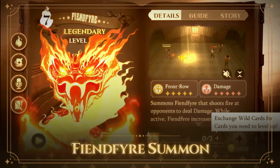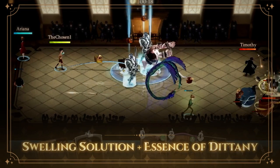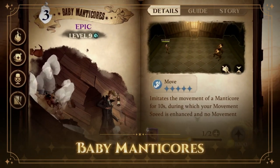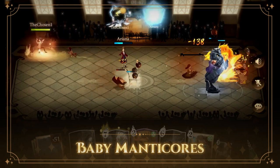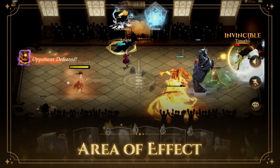Hagrid's Echo ability to heal and buff your highest cost summon card makes the Fiend Fire Summon even more deadly. Use cards like Swelling Solution and Essence of Dittany to keep your high cost summons alive and buffed. Keep your witch or wizard moving fast with Baby Manticore so that you can better support your high cost summons with heals and buffs. Pair these cards with the area of effect cards of your choice to round out a great deck with solid survivability.